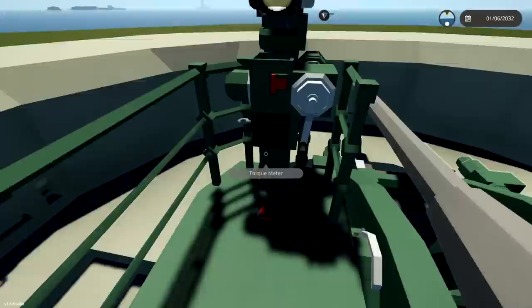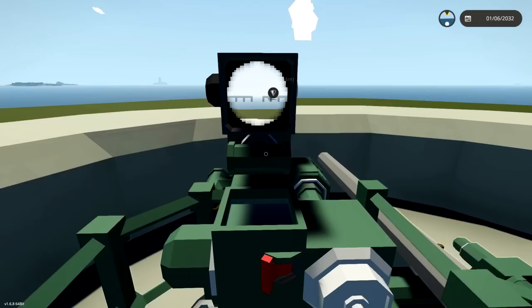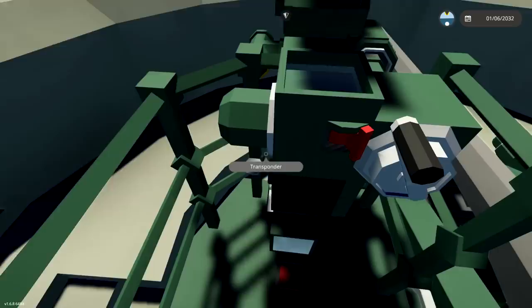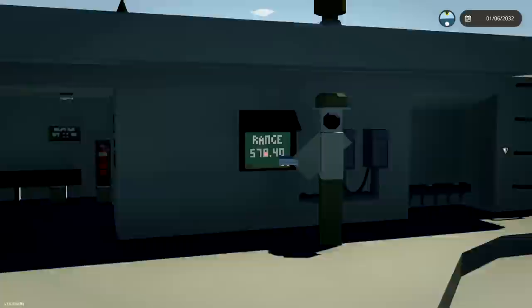Alright, climb back onto the gun platform, verify the target and press counterweight. Here we go - press the counterweight. Excellent. Fire the gun using the electrical firing dynamo when ready. It's moved - the target, it's moved. Hang on. Everybody ready? Electrical firing dynamo - three, two, one. Didn't work. It didn't work. Why didn't it work? Come on. I don't think it's loaded. I don't think there's a round in there.